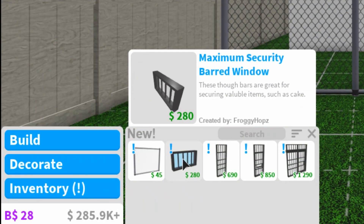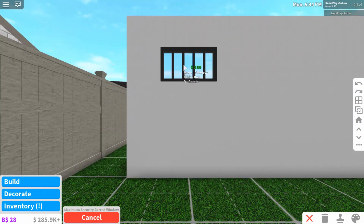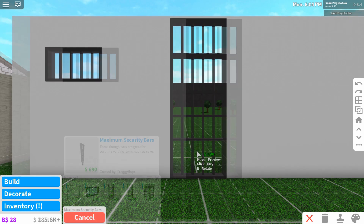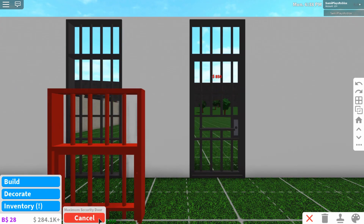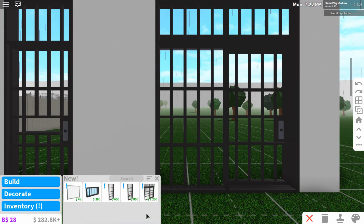We have the maximum security barred window — the bars are great for securing valuable items such as cake. We'll put one right over there. And then we have maximum security bars, which are actually quite cheap, so that's really good. And we also have a maximum security door — this robust door is great for securing valuable items such as cake once again. We'll put this right over there — it's quite pricey but definitely a reasonable price.